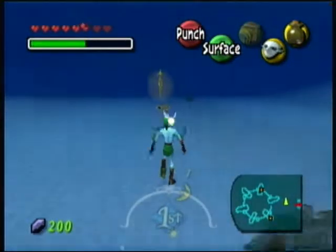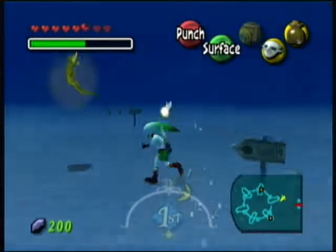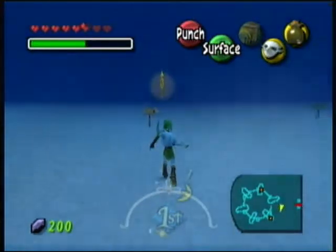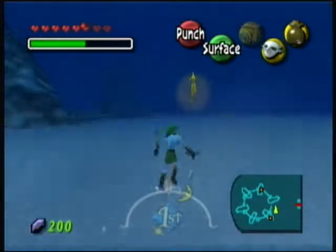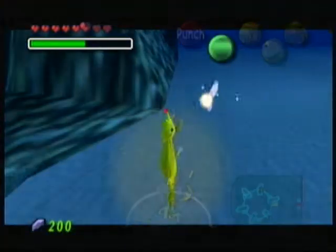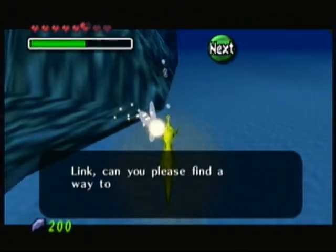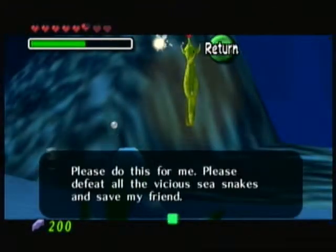Anyone who has played Ocarina of Time may recall in the Gerudo Fortress where you have to chase a Poe to get past a dust storm — this is sort of a callback to that. Now you're underwater in the complete opposite direction, chasing a golden seahorse rather than a big Poe. The seahorse says: 'Here in the depths of Pinnacle Rock live many dangers — sea snakes. My friend is trapped here, Link. Can you please find a way to rid the area of all the sea snakes?'